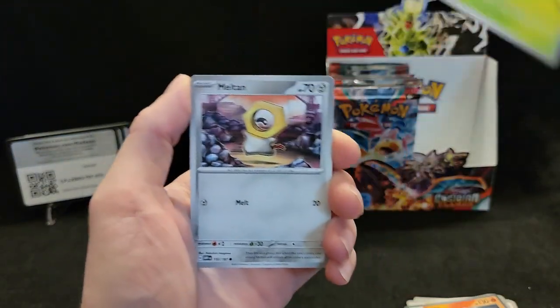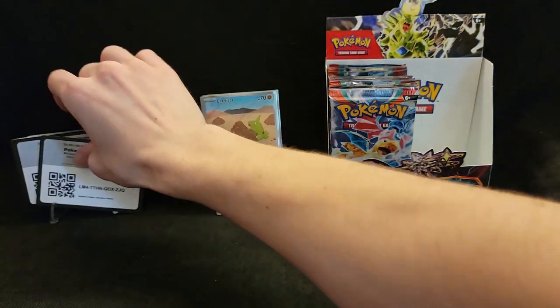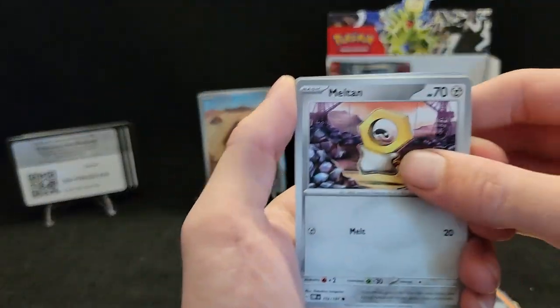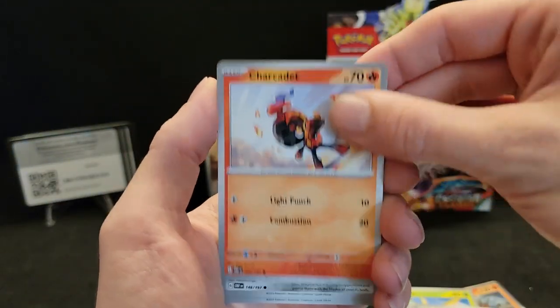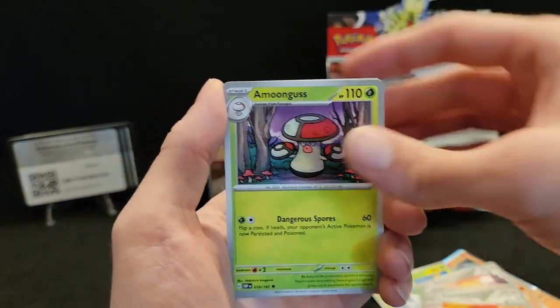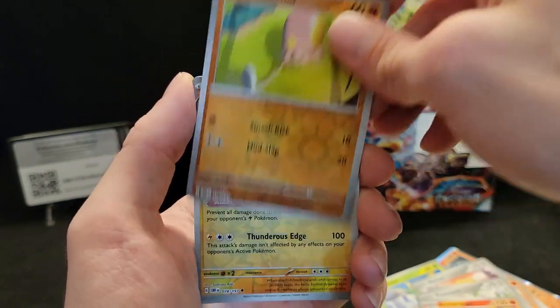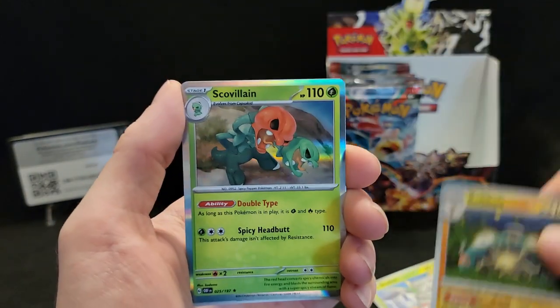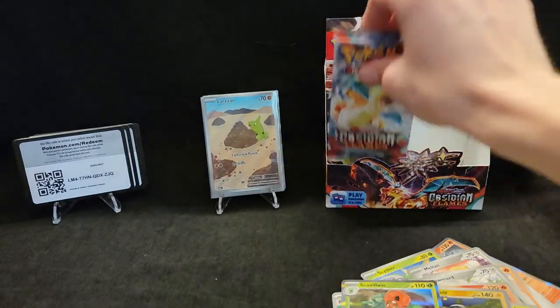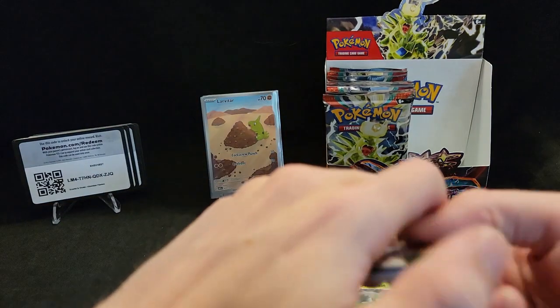Starting off the left side now — we still have a secret illustration rare left to pull. Wait, I'm getting ahead of myself. Scyther, Mewtwo — I want that secret illustration rare. Let's keep going. Armarouge, Brawler, Toadscruel, Bellibolt, and Ogerpon.